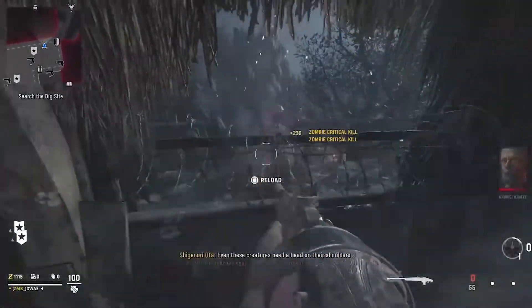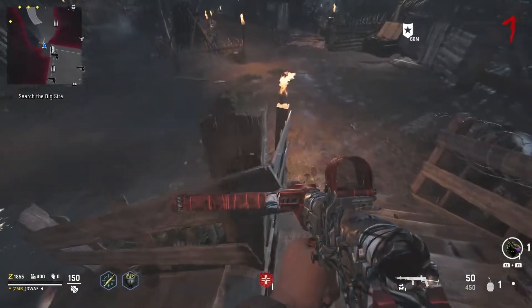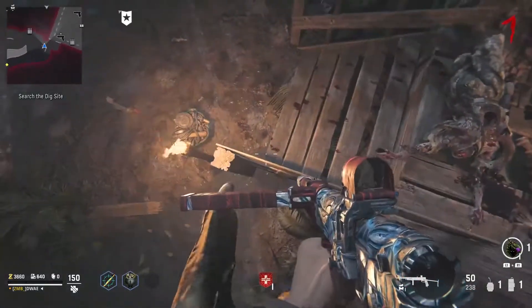Just outside the door that you've got to buy to go out of the main hut, there's a banister and you're actually able to mantle on it — zombies won't be able to hit you. This can take a couple of tries to get into, but eventually you will get in and zombies will push you roughly into the spot that you need to be in.